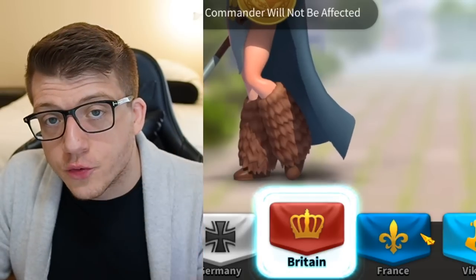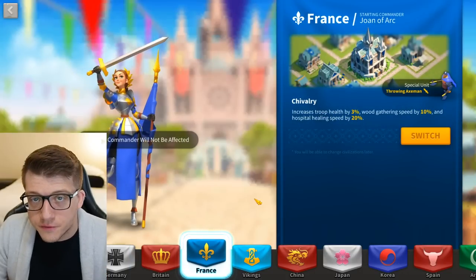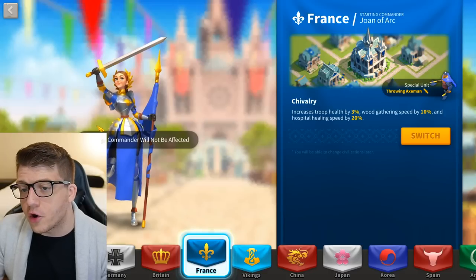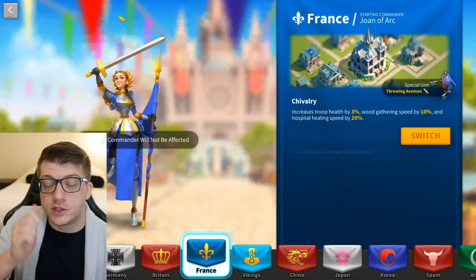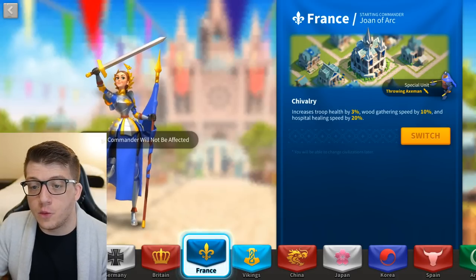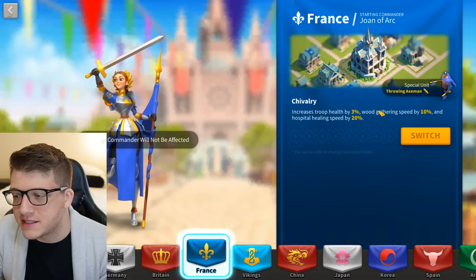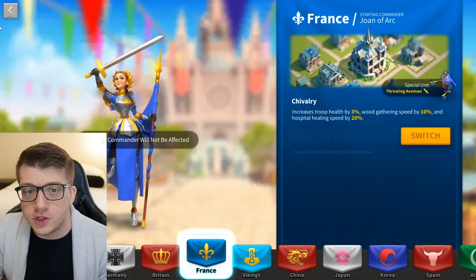I personally think the other two choices are better. The second is France — you get Joan of Arc as your starting commander. Joan is definitely one of the best epic commanders in the game; however, her role is more of a support and gathering role. The civilization buffs for France aren't particularly interesting for new players — wood gathering speed is okay, universal troop health is nice — but the real value is Joan as a starting commander.